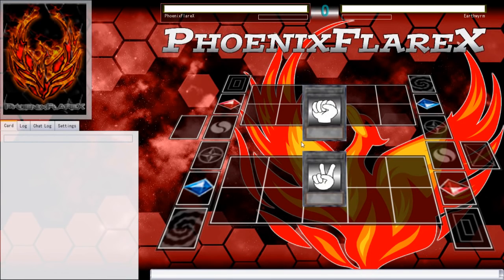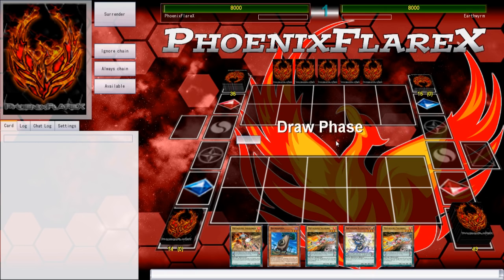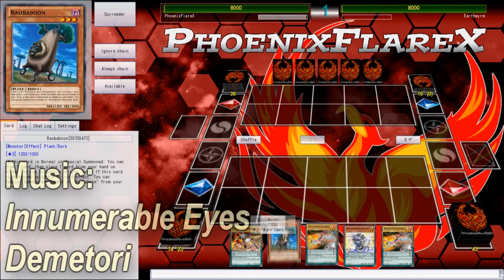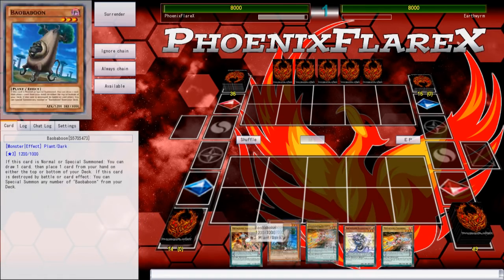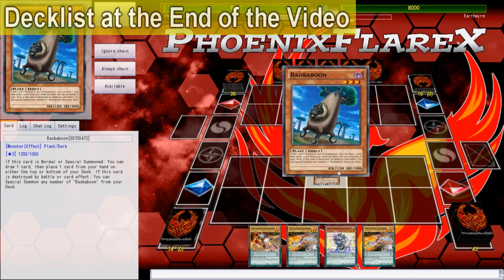Hey, what's up guys? Phoenix here. This video is going to be another Yu-Gi-Oh Pro duel video, and this time with the release of Baobaboon literally coming out in the special editions on March 17th, I am going to be playing with some Metal Foes Zodiac using the Baobaboon support. He won Rock, Paper, Scissors and told me to go first, which I find very interesting.